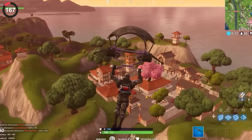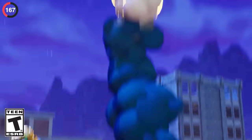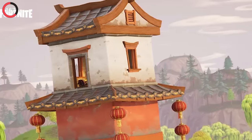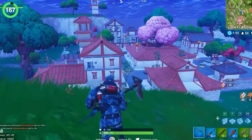You might have forgotten why Lucky Landing was even added as a POI. To celebrate Chinese New Year in 2018, Epic changed multiple huts across the island to shrines and added a brand new POI. These never appeared again for future years, so it makes sense that no one remembers it.